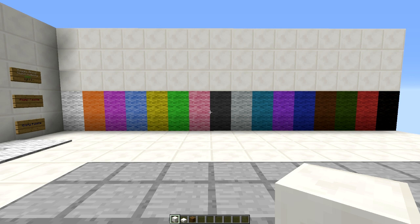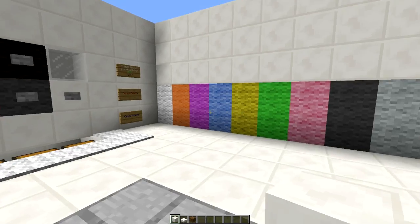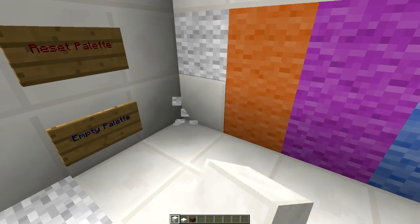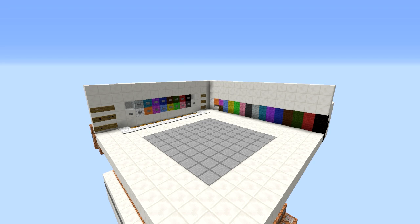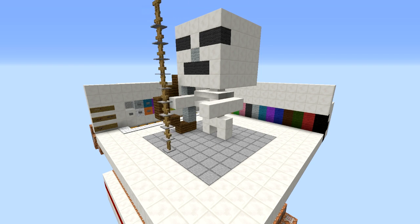We can print with more than just the 16 wool colors, however. Over here is our palette, and we can change what wool color corresponds to what block when it's printing. I'll change a few of these, and then we'll try another print. You can basically print with any blocks, as long as you have no more than 16 different ones.